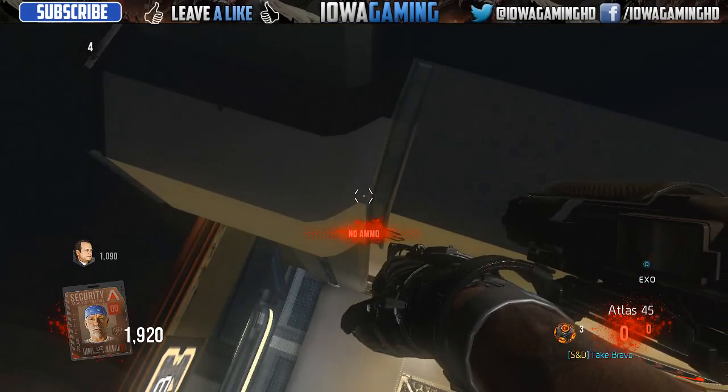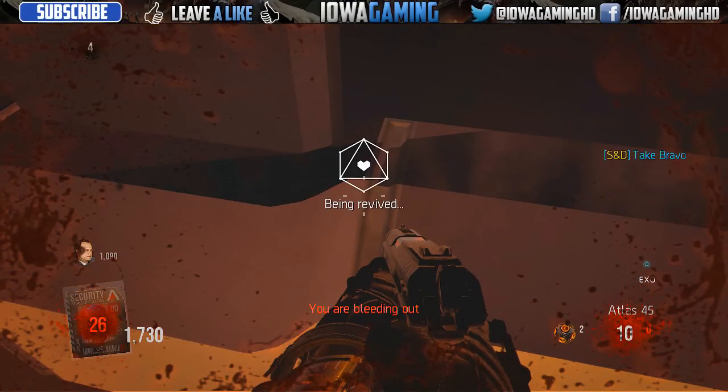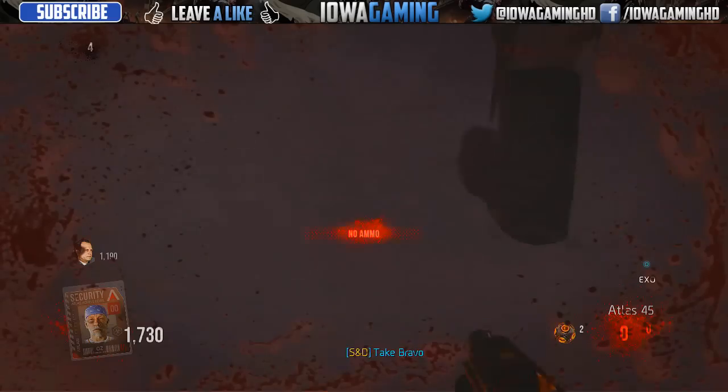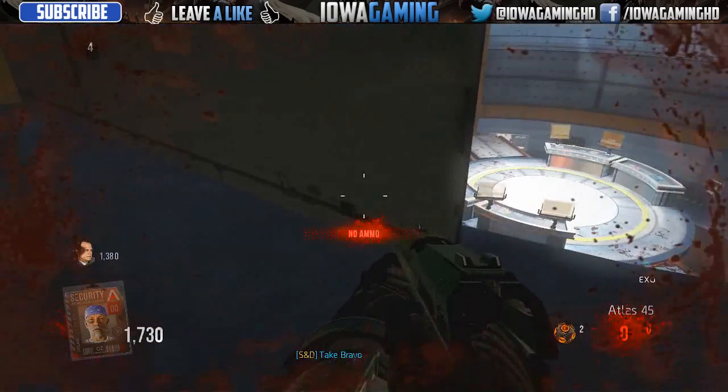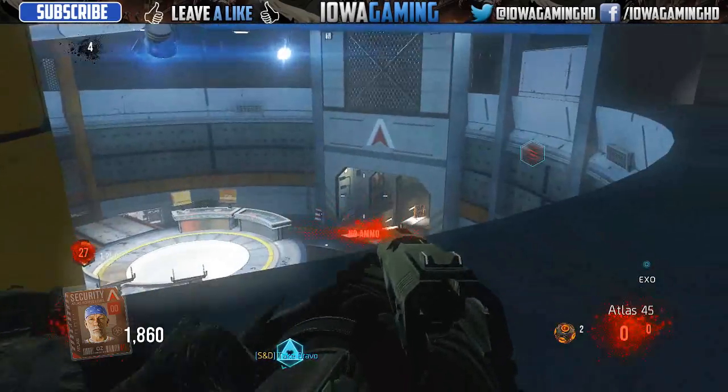Now this by itself is its own barrier glitch, but this is not the glitch I want to be showing you guys. So what you guys want to do is, once you're on this ledge, just hold the grenade down yourself, have a friend jump up and revive you, and while he's doing this, press forward on the left stick. And if done correctly, when you guys get up, you should be in the secret wall.